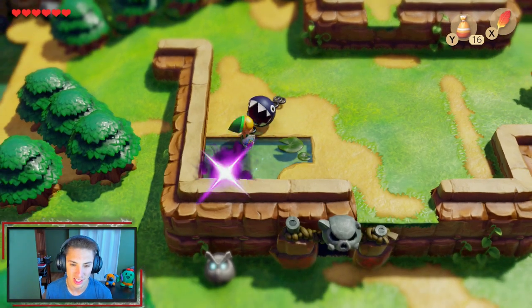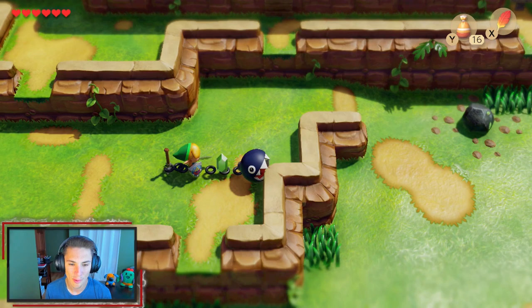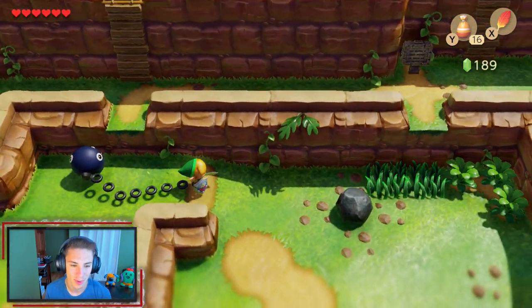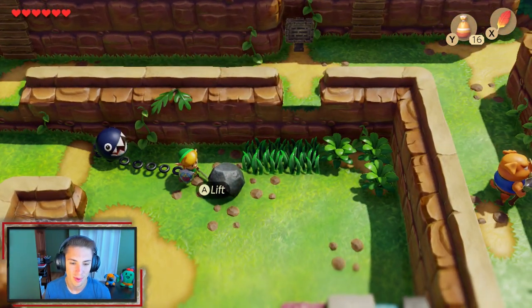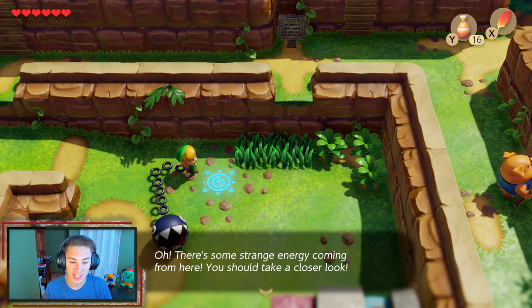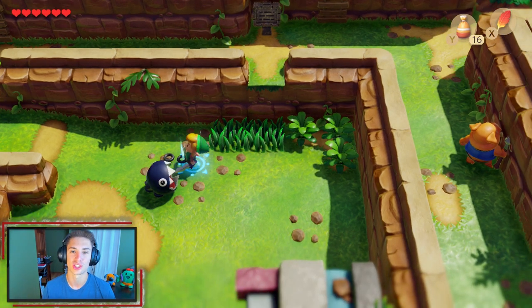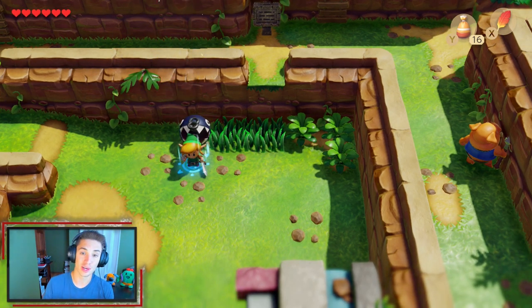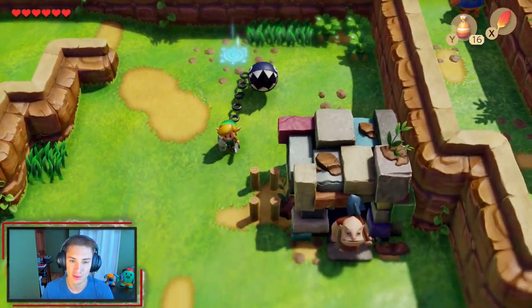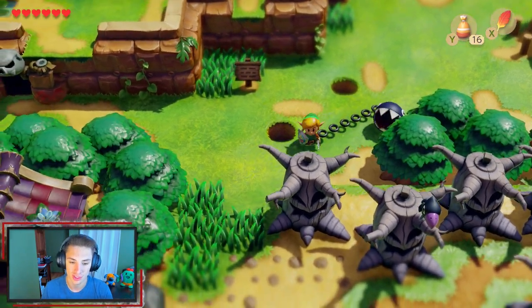We've got these little new enemies, these spear mob ones. Chain Chomp is just yeeting on people. We actually have to take Chain Chomp back home. Over here, we can actually lift up this rock. It says there's a strange energy coming from here — you should take a closer look. We hop on and fly up, then come straight back down. These are actually warp points, but we can't warp anywhere with only one. We need multiple to start doing things.